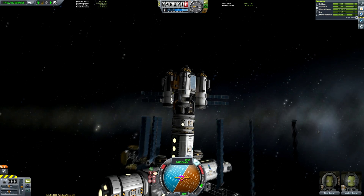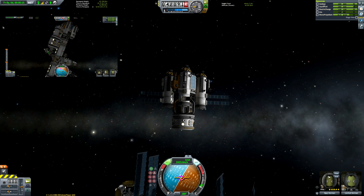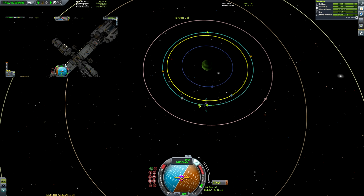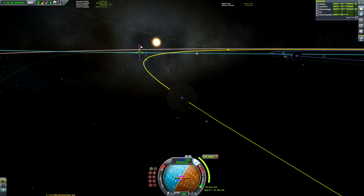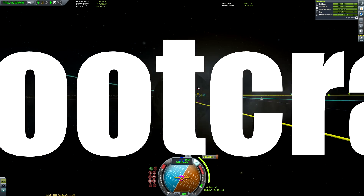This is the continuation episode of the Dual One space station, which you can watch if you haven't already — there is a link in the description and in the last 20 seconds of this video on screen. We're going to be trying out the lander that's built into it and getting some science from Val and Bop — that's the mission plan.